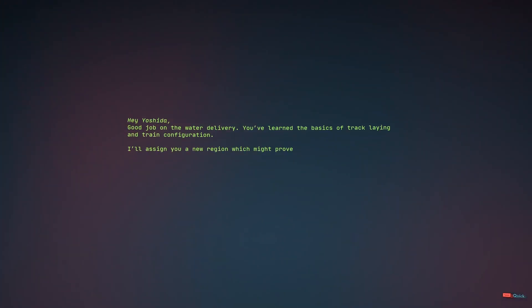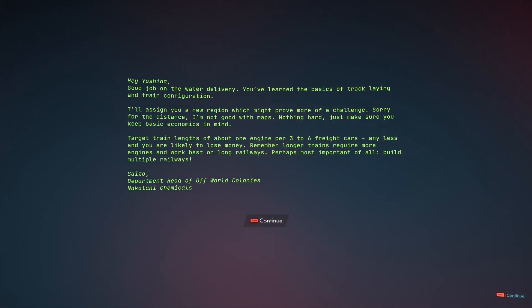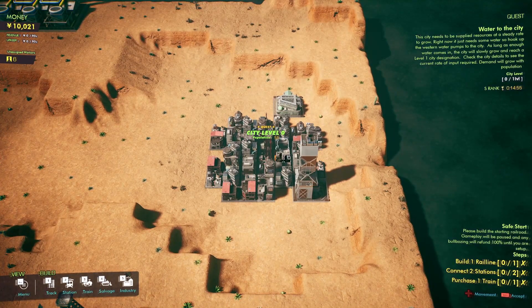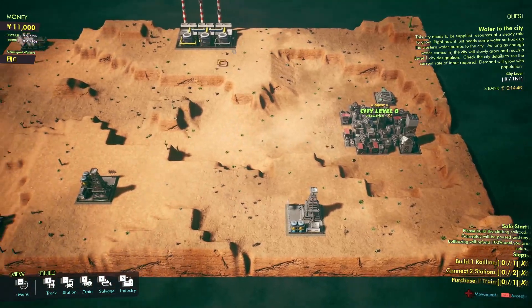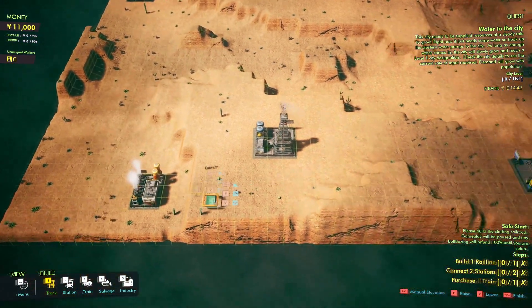Hey Yoshida, good job on the water delivery. I'll assign you to a new region which might prove more of a challenge. Now we have a major city to supply. We have a countdown timer already going. We'll need to supply it with water to reach level one, and then oil to probably supply it with power to reach level two. Let's get cracking.